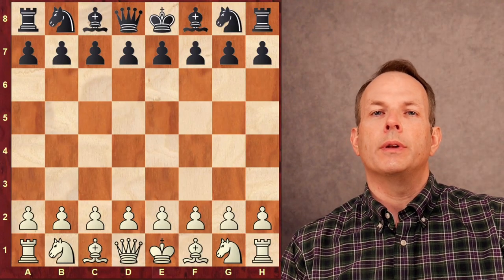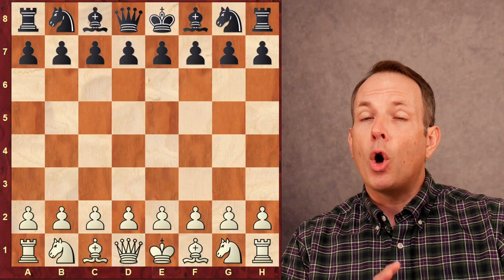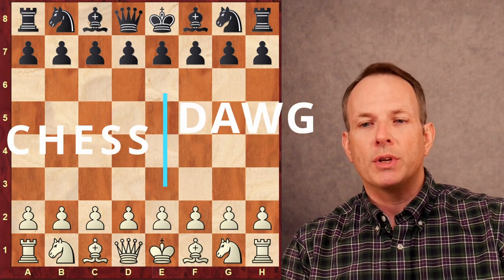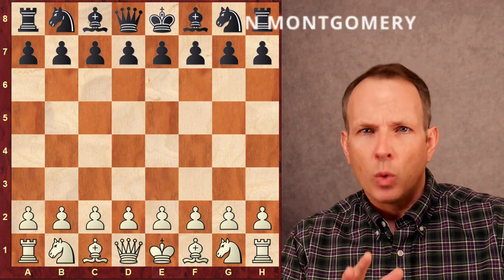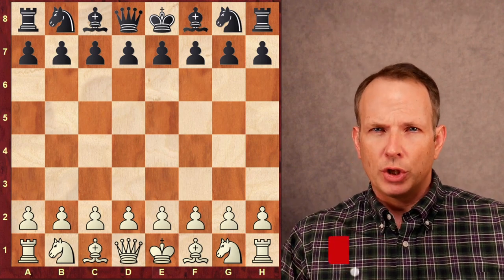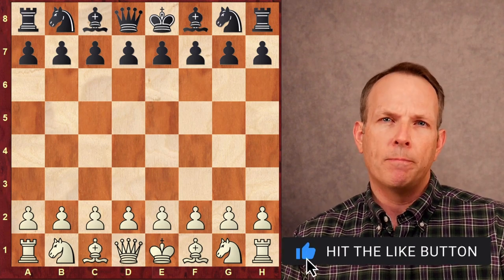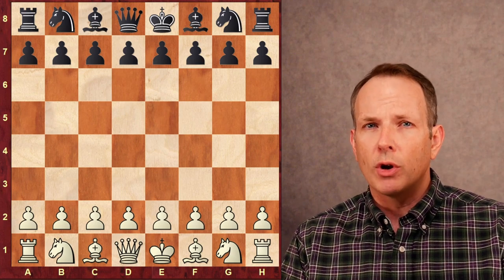Today we're going to ask the question: is Alireza Firouzja the next Paul Morphy? It's an interesting question, and I think he just might be. His opponent is Nijat Abasov, who's rated around 2650, a very highly rated opponent. It's shocking how quickly Alireza gets a huge lead in development — for me, that's the hallmark of Paul Morphy. Game after game, he would get a massive lead in development, even against strong competition.